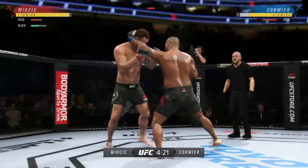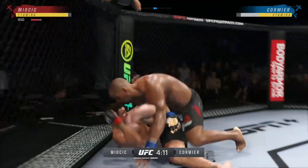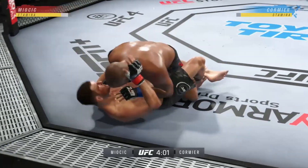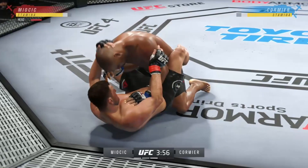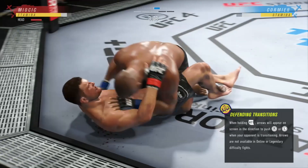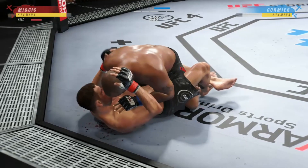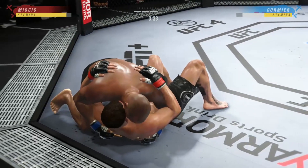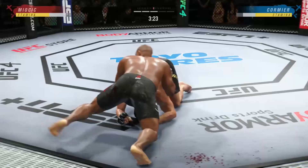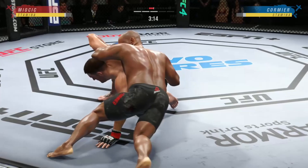Powerful punch lands. Now we get back to range. Fighters exchange in the pocket here. Cormier gets the takedown on the shot — single leg. You got to be careful playing on the ground with this guy. Half guard position here, DC. I like half guard as a top fighter. I understand half guard as a bottom fighter — don't want to be there; it's very dangerous. But if you are there, you have to be winning the position of the underhook. It opens up so many opportunities for you to either escape or sweep.